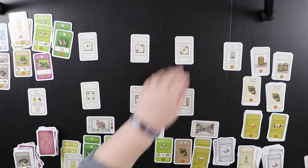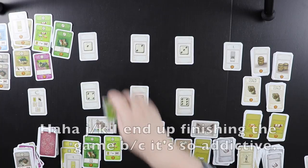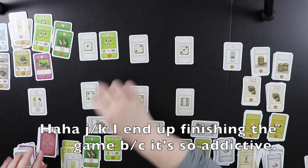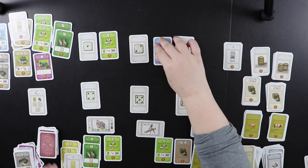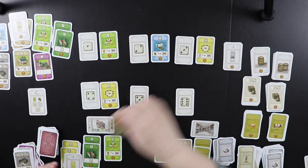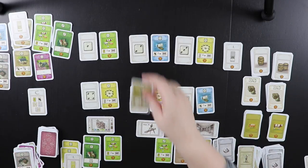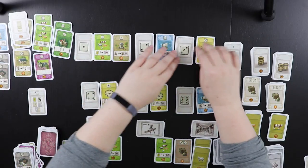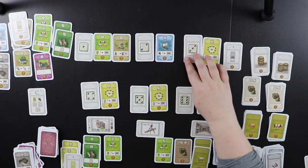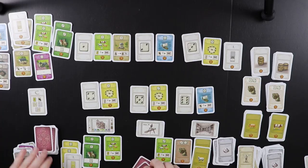My goal is to stay tied with or ahead of Aaron, and he's going to be catching up quite swiftly. Let's do one more turn and see how everything works. We set up a market of seven cards and draw six cards for round C.